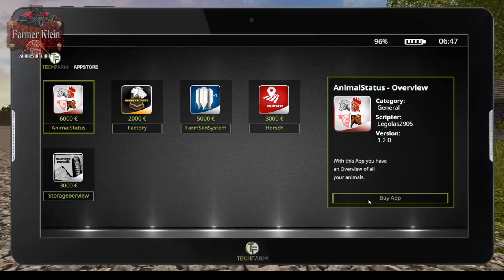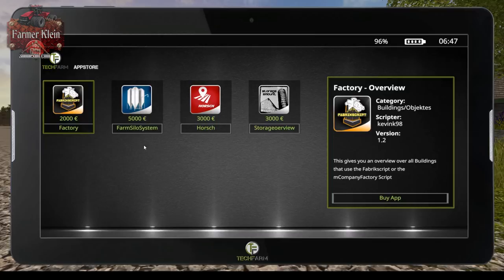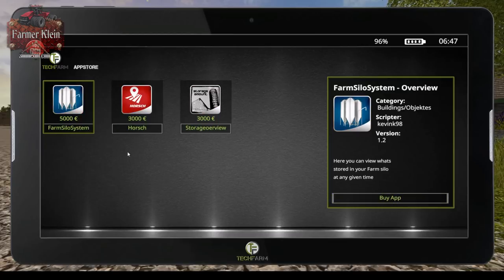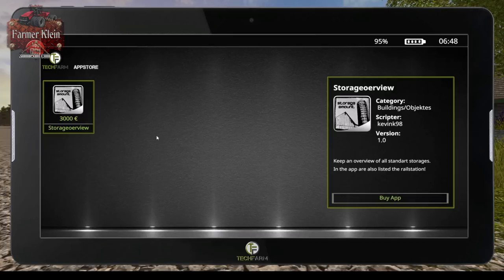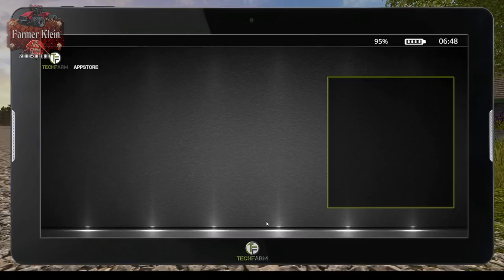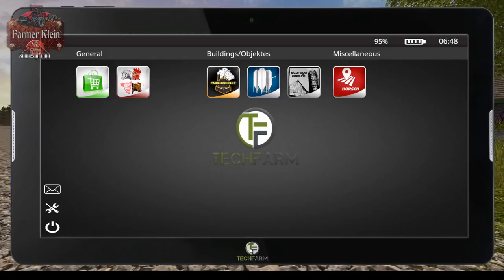We're going to buy each app. The Animal Status app shows you an overview of all your animals — it's $6,000. The Factory app gives you an overview of all your buildings that use the Fabric Script and the M Company Fabric Script. The Farm Silo System app is $5,000 — a rather interesting app that tells you lots of good information about the fields on the map and gives you an overview of the storage in your farm silos. Let's go ahead and buy all of our apps.